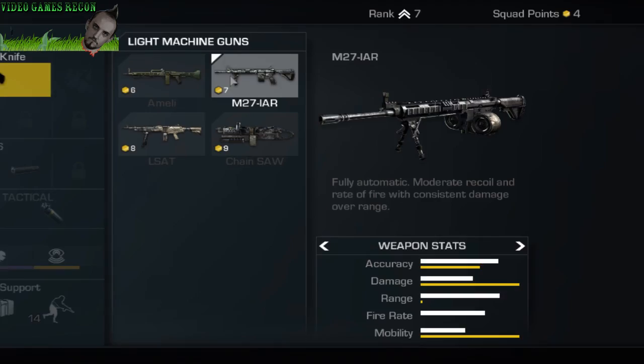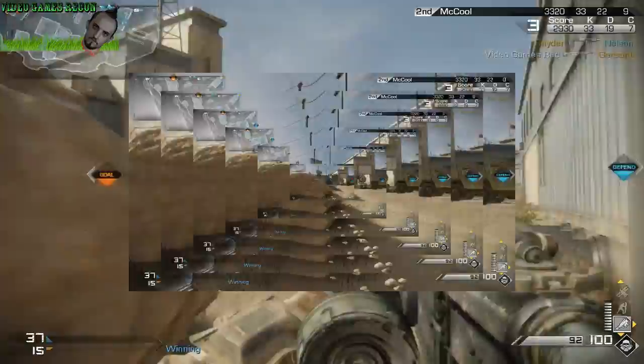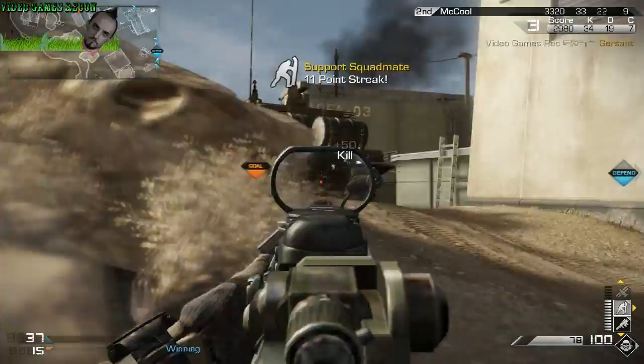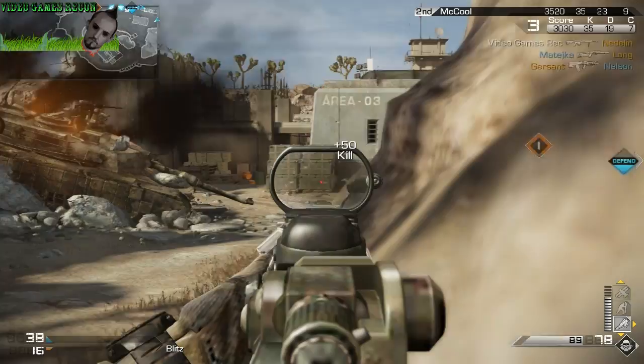The M27 IAR is probably the best light machine gun for picking out targets at long range, due to its great accuracy, range, recoil reduction, and good damage. In general it does a similar job to the assault rifle version of the M27 from Black Ops 2, as both are nicely balanced and have low recoil characteristics, making them very stable for picking out targets at range and giving a good rate of fire which can help you out at close range.